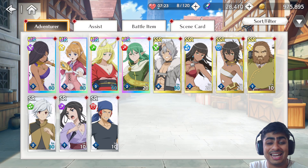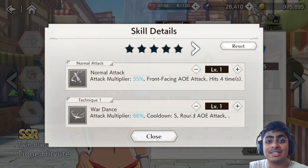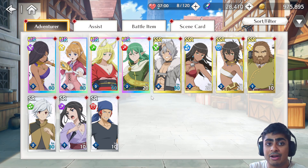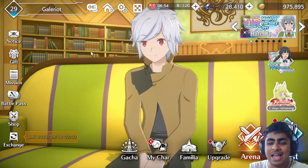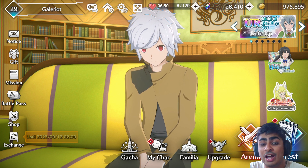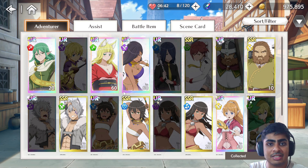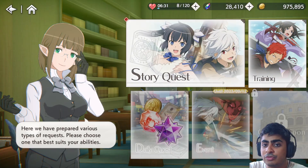Looking at our upgrade screen, the only blue characters I have are Tione and Tiona at SSR rarity. Tione is probably the most usable here as a blue speed unit with decent abilities. I wouldn't recommend using green Ryu due to type disadvantage. Realistically, Tiona is the only other blue DPS option, and Cassandra is the blue support option.